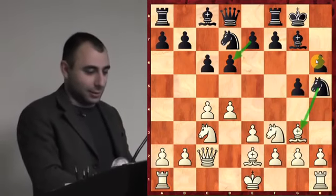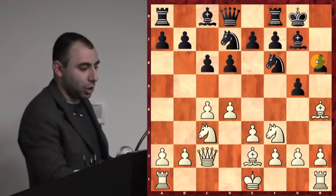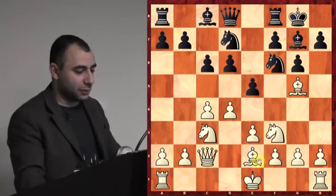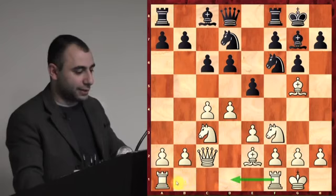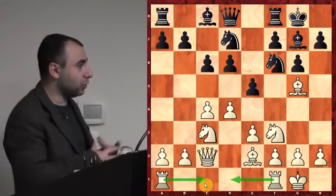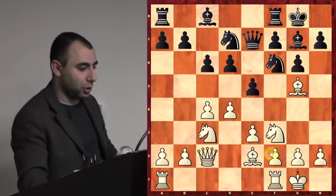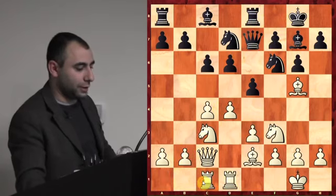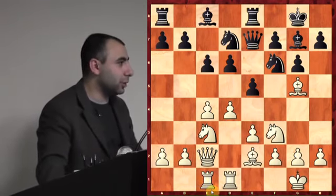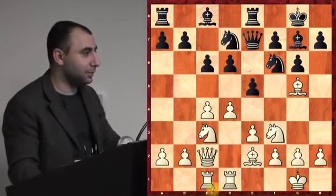Even if black doesn't fall for the trap and plays e5 instead, your idea is simple: castle, rook fd1, rook ac1 — complete development. All these openings I'm showing you, you're finishing development and then going for the attack. I've played this Smyslov-Petrosyan setup for close to 20 years in tournaments, maybe close to 100 games in this opening.